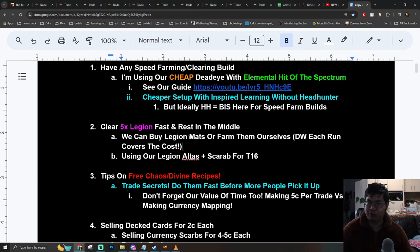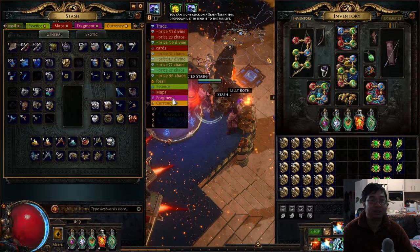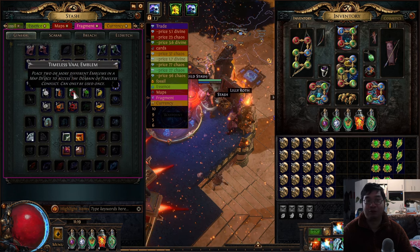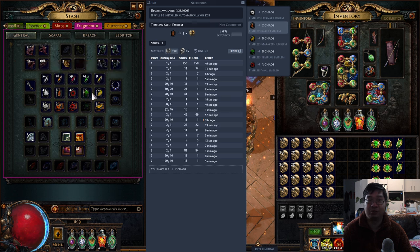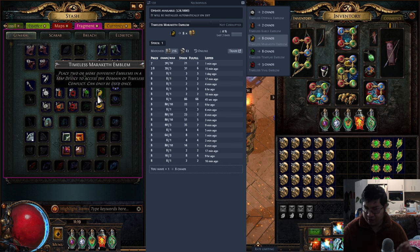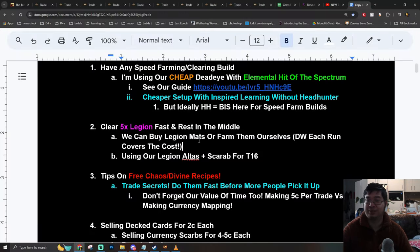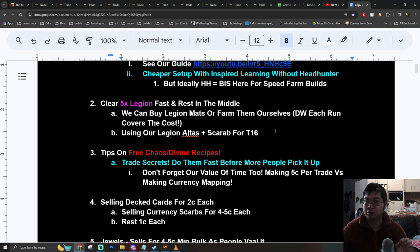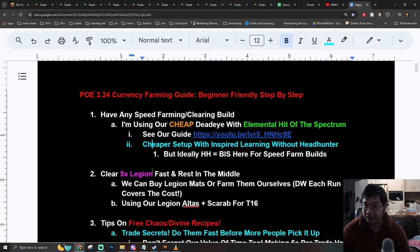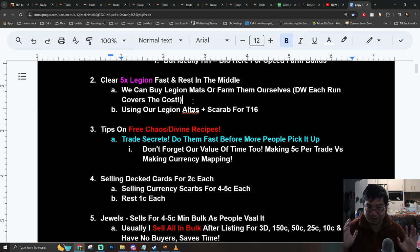To farm Legion 5-ways, I recommend using your currencies to buy the materials — the emblems. Looking at my currencies, I have bought over 20 of those. Some sell for 3k, some for 2k, the most expensive ones about 8k each. Together, you're looking at about 25k investment per Legion 5-way round. There are tons of ways to make this back. In a previous video, we have a guide on using different scarabs and tier 16 maps to farm the emblems yourself, but you can also just buy them and recover the costs.